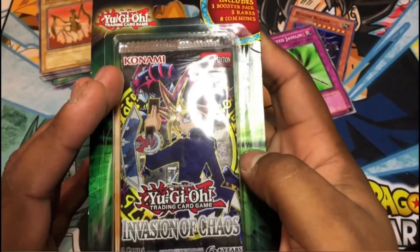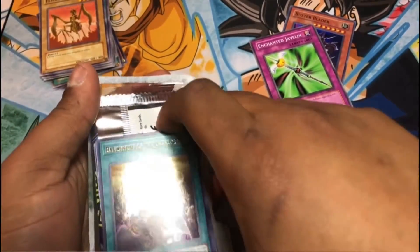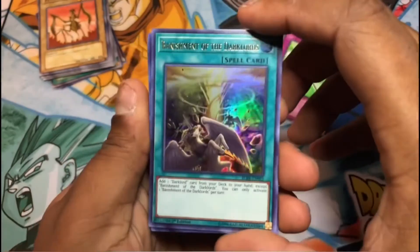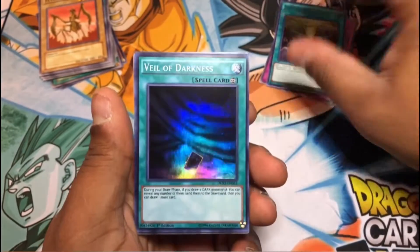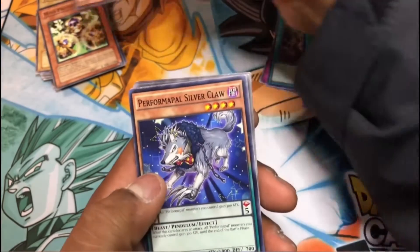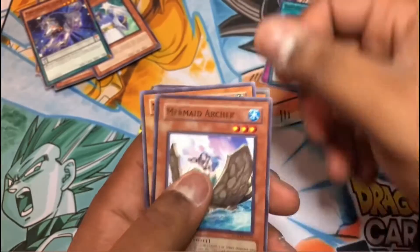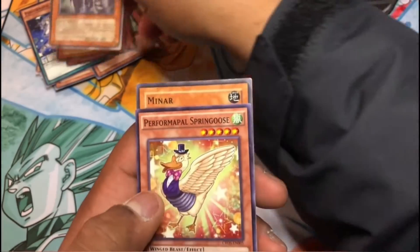Let's do Invasion of Chaos — I've already pre-ripped it so it won't be that much of a struggle. Banishment of the Dark Lords — pretty cool card. Veil of Darkness, pretty cool. Line Protector, Member of the Nordic Ascendant, Former Pal Silver Claw, Mermaid Archer, Makea Bunny, and then we have Crush King Over Sing.